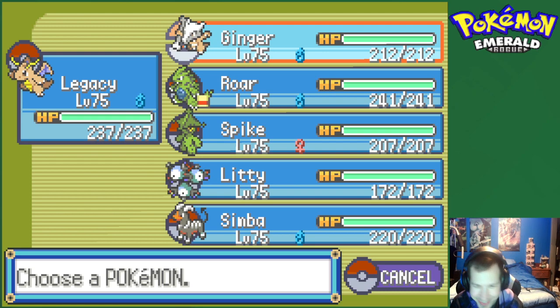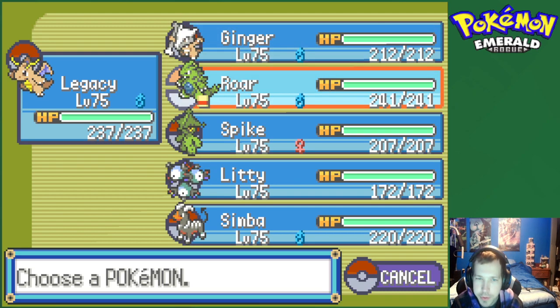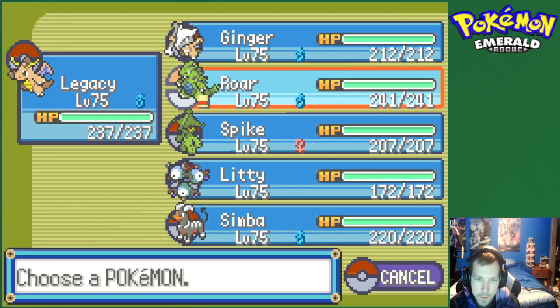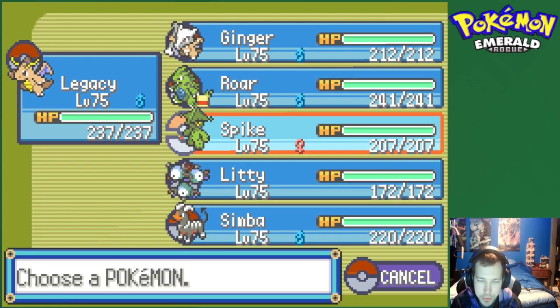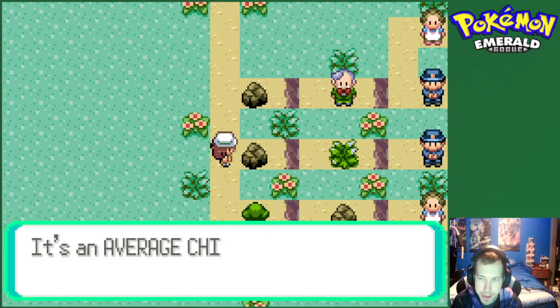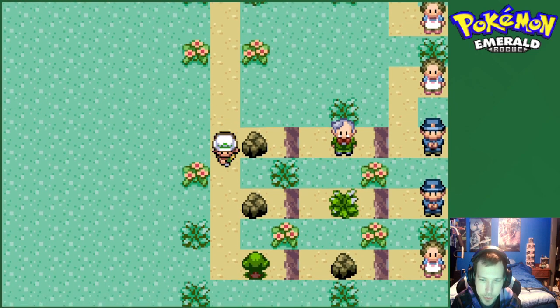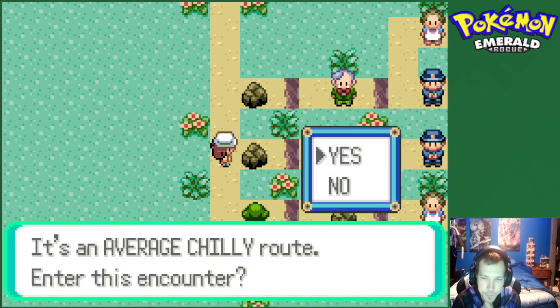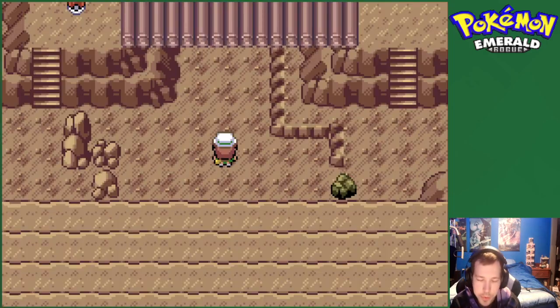Welcome back to another episode of our Pokemon Emerald Rogue series. Last episode we looked like we were down and about to be out, but we got four insanely good mons for gen 3 back to back to back. We're chilling - we have max potions and we're okay on heals for Roxanne, so I think we have a good matchup. We're gonna go on this route and see what the grass mon does.